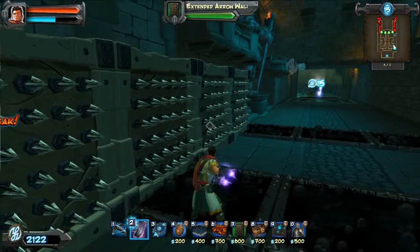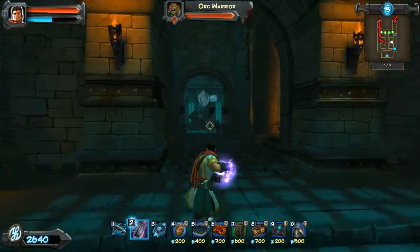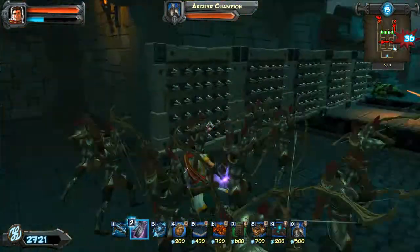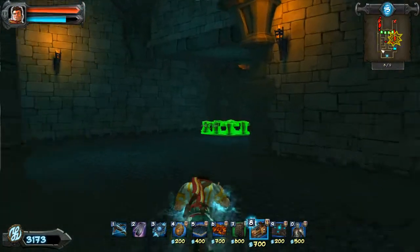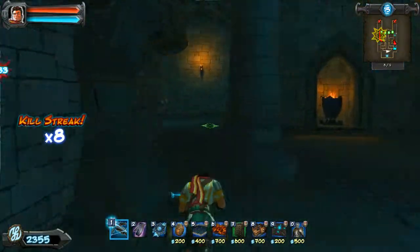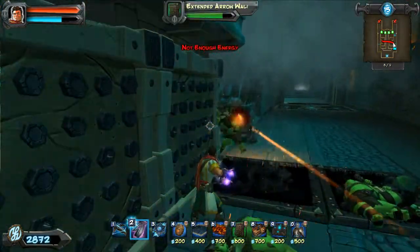I believe this wave has kobold sappers, which you need to be mindful of. Otherwise they'll break your barricades on the other side and you'll waste money. See on the mini-map right there — boom, they just exploded it. You need to stay on those stairs so the sappers don't take out your barricades. If you stay on the stairs, they will go around the proper way and you won't have to worry about it. As I was busy putting those barricades down, some orcs got through, but no problem for my archers — they are beasts.